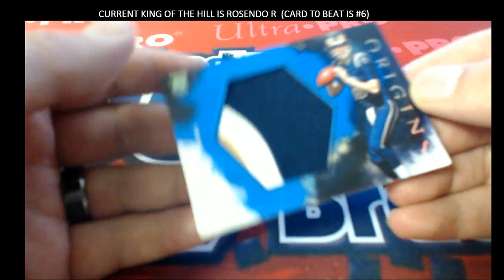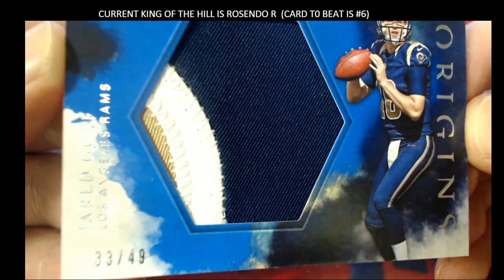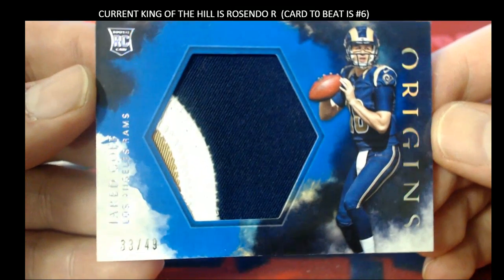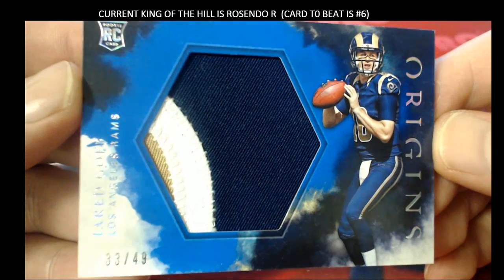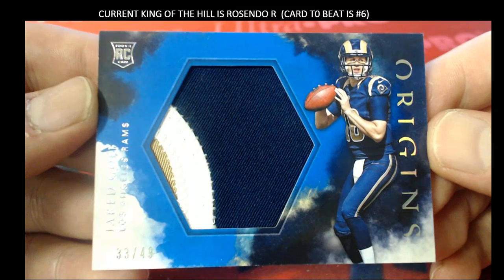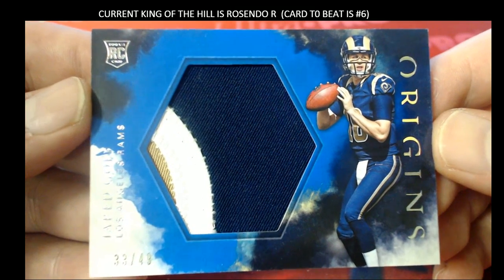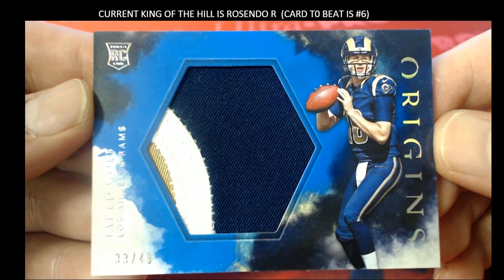Next one here. 33 of 49 — three color. Jared Goff. All right, very nice. Three color for the Rams. That's going to go to Jeff G. Very nice. Jeff G. Nice one there for Jeff.